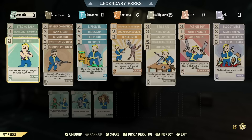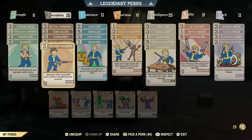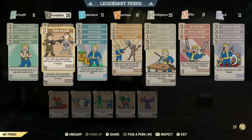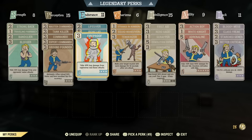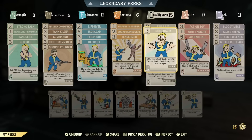I recommend running all the commando perks, especially Tank Killer because it adds roughly 75% of what an anti-armor effect would give you — great for a quad build. Tenderizer is good for extra damage, Demolition Expert if you have the quad explosive, and of course Nerd Rage. I'll show later in the video that you don't even need low health for this gun to be very effective.